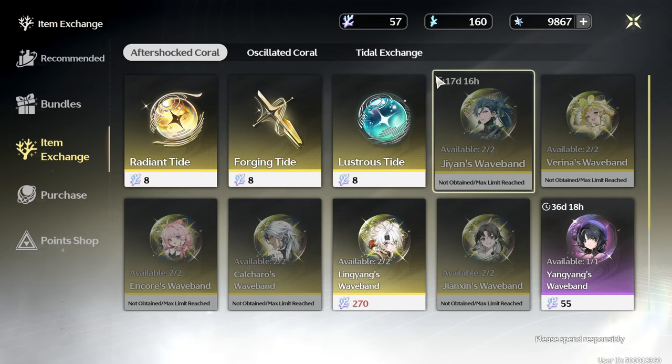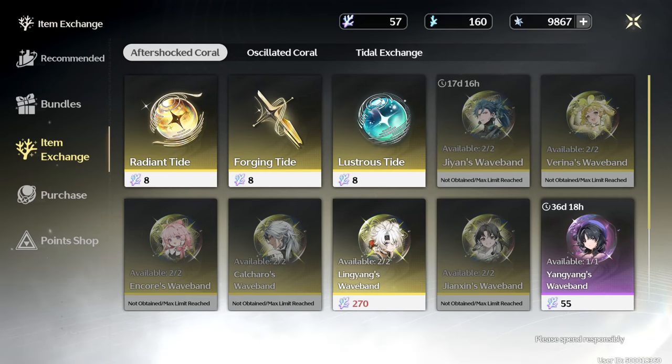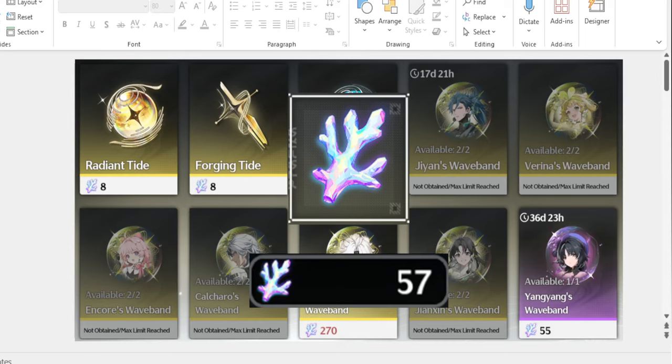You'll see it in the PowerPoint — come on in, everyone. Okay, it's a bit laggy. So, Afterglow Coral: it's the item that allows you to get to pity faster through summons. It's called the Afterglow Coral — yes, beautiful.